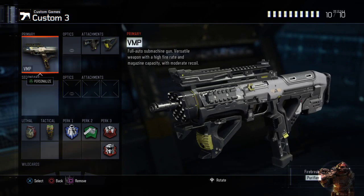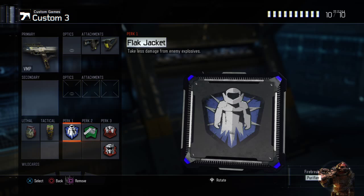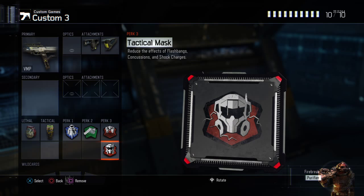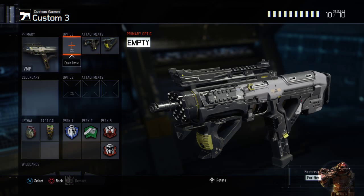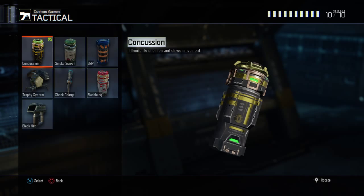VMP with Quick Draw and Grip — pretty standard class. This is what a lot of pro players use. Frag, Concussion, Flak Jacket, Fast Hands, Blast Suppressor, and Tac Mask. This is just a good all-round weapon, so if you're not doing too good, pull out this class. It's kind of my go-to class — if I'm having a bad game or just want to use this class from the start, it's very good.